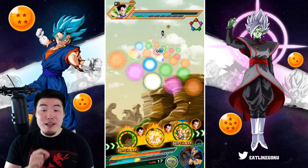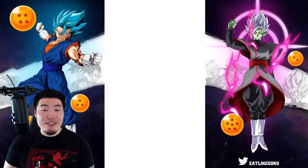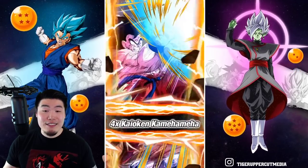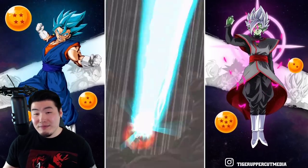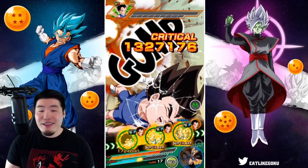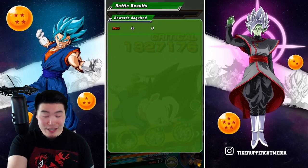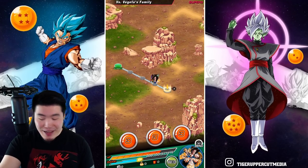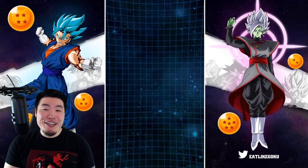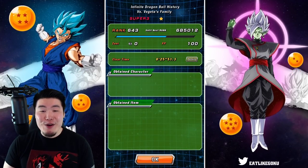I think this is going to be the final turn of the showcase. Hopefully Goku can give us that additional super I've been looking for and end it off with a bang — or maybe just a crit and kill him either way. We got halfway there — he gave me a crit and an additional normal attack. I'll say that's close enough and call it a day. There you go guys, that is today's showcase — Tech Kaioken Goku.